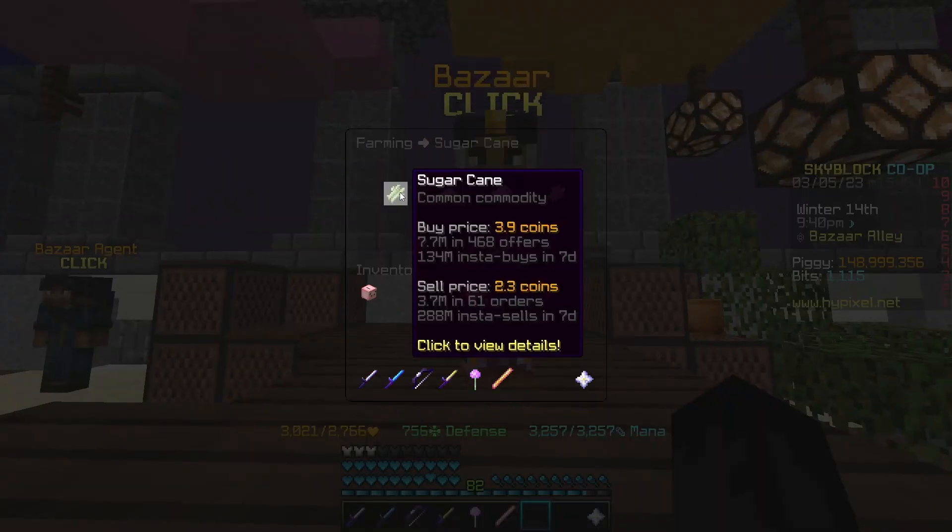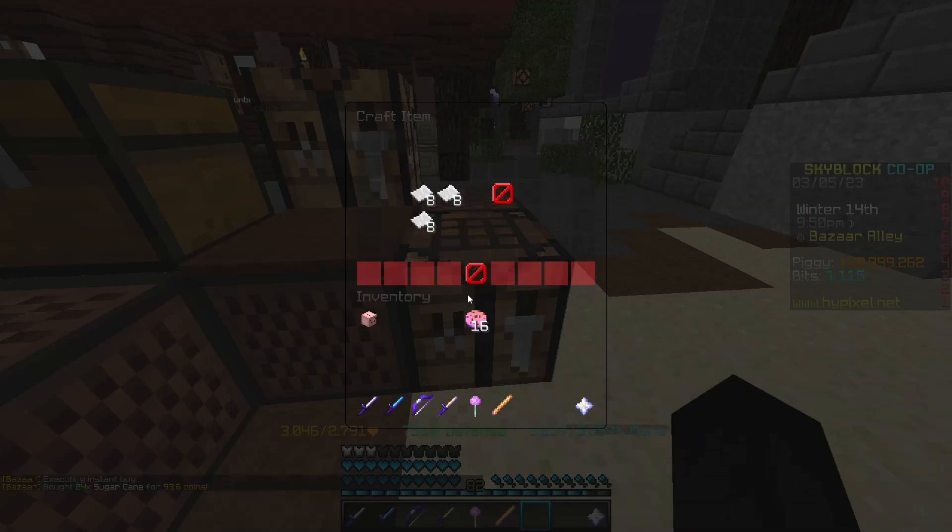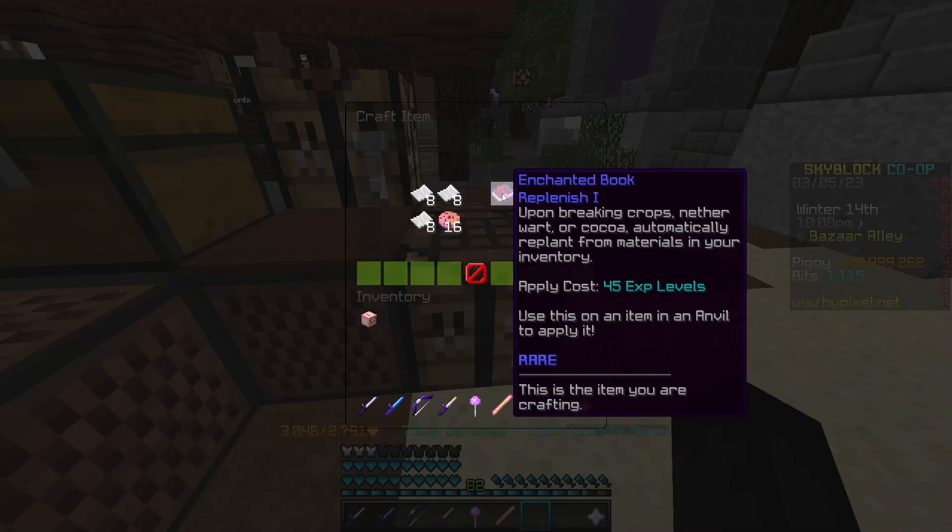Go back to the Bazaar, go to sugarcane, and insta-buy 24 sugarcane. Then go to a crafting table, craft it into paper, and craft the Replenish enchanted book using the recipe shown.